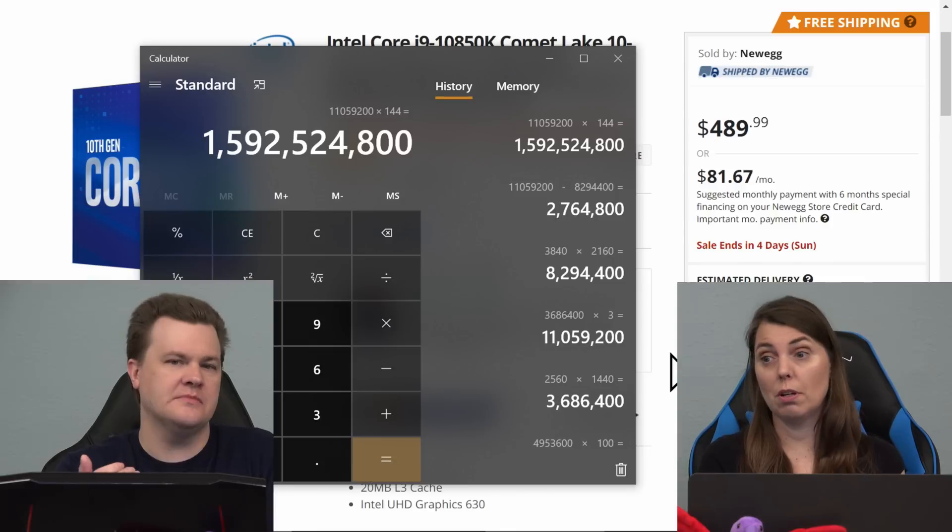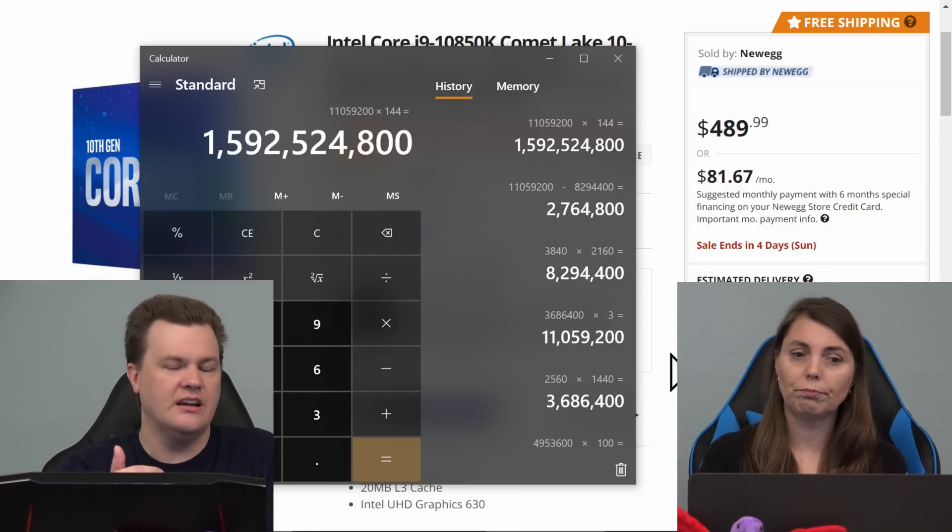I can tell you that Flight Simulator 2020 does not run smoothly at 60 frames per second on a 2080 Ti unless you really crank the detail down. In places like New York City with a lot of buildings, it really slows down. If you want a triple monitor setup at 1440p 144Hz for Flight Simulator and upcoming AAA games, run — do not walk — and buy an RTX 3090. For that many pixels, the 24 gigs of VRAM is not crazy. Your graphics card will need it.